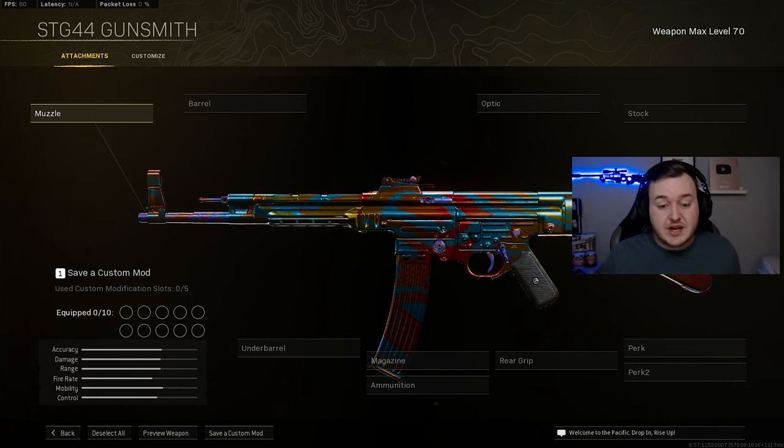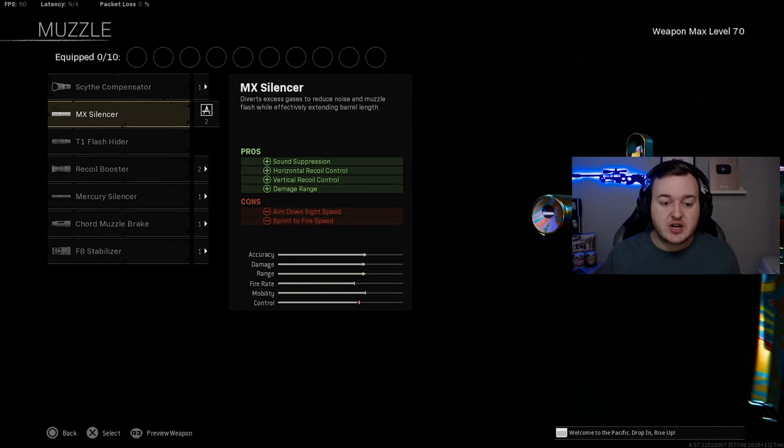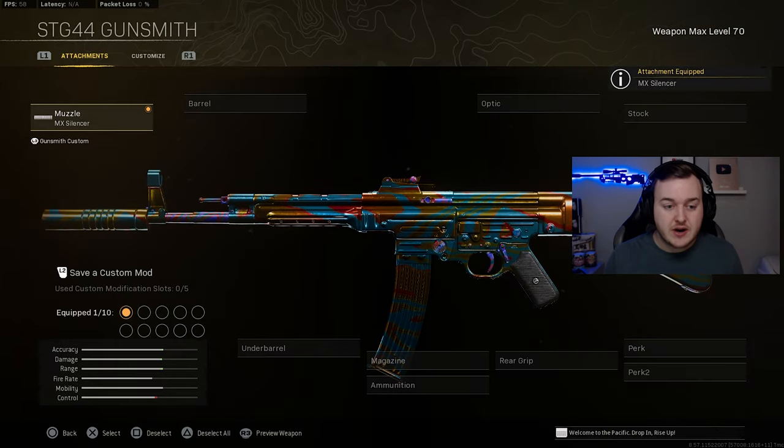The number one weapon — and I'll say this is the best weapon in Warzone right now — is the STG. For the last two weeks this weapon has been getting non-stop buffs and it makes it super broken to use. For this build, the muzzle will be the MX Silencer for sound suppression, horizontal and vertical recoil control, and damage at range. Your bullets will be stronger, recoil control much easier, and it keeps you stealthy.